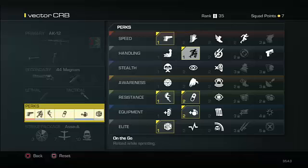On the Go lets me reload while sprinting. Resilience means I take no falling damage, which is useful since I'm usually on bigger maps and falling like an idiot. ICU lets me regenerate health faster. Extra Lethal gives me an additional lethal weapon so I have two on hand, and Gambler gives me a chance to get any perk.